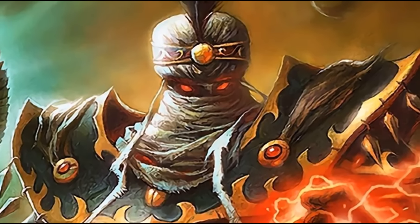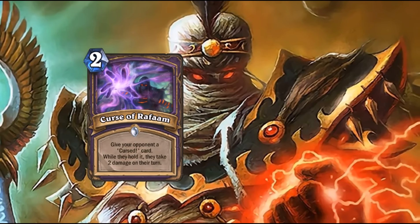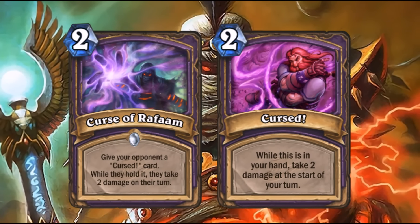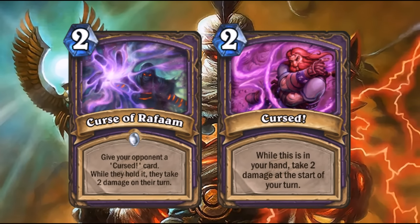So what are these corrupted dream cards? Essentially they work somewhat like Curse of Rafaam, forcing your opponent to either waste mana to get rid of them, or if not, they have some form of negative effect whilst in hand.